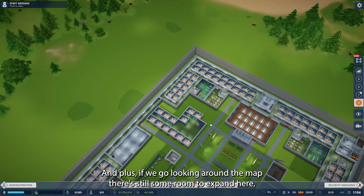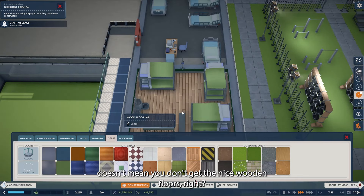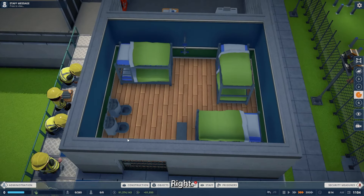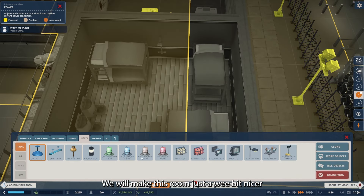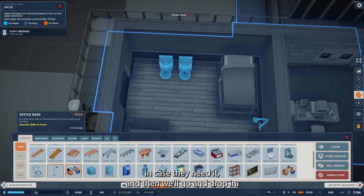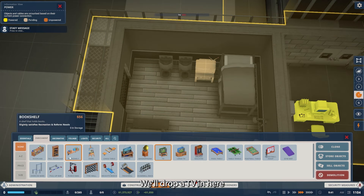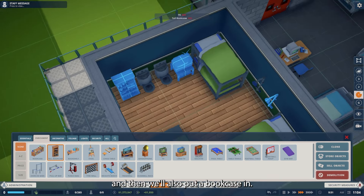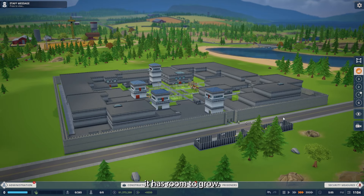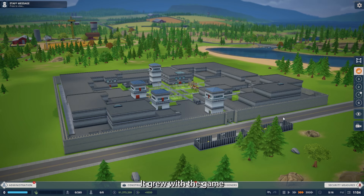If we go looking around the map, there's still some room to expand here. Just because you're in a holding cell doesn't mean you don't get the nice wooden floors, right? We know what we could do — we will make this room just a wee bit nicer. We'll give them a second shower in case they need it, drop in a TV, and also put a bookcase in. I like it. This is done. Here is the OG, and it has room to grow just like the OG did in Prison Architect 1 — it grew with the game.